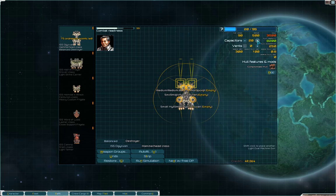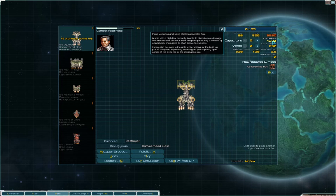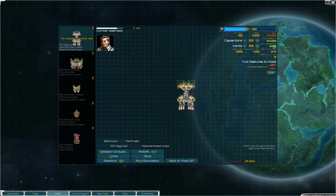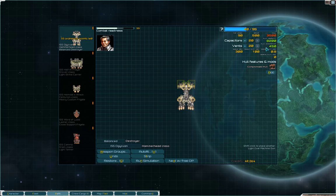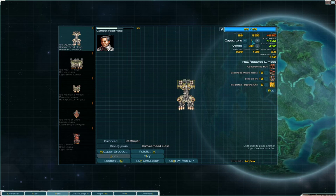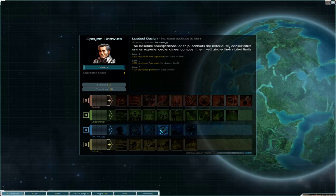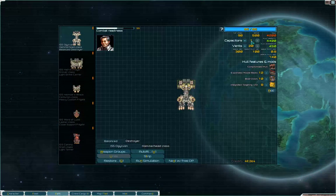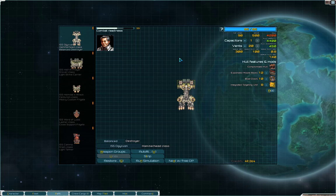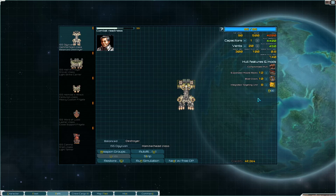You want to add as many capacitors and vents as you can because ships in general will have far higher flux production than dissipation. Getting that dissipation up is important since flux is your enemy and will get you killed. You can also increase the maximum available through the Loadout Design skill — levels one and two increase max flux capacitors and vents respectively, up to a maximum of 24 each. That's another reason it's a really good ability — you'll be able to vent faster than others with similar loadouts.